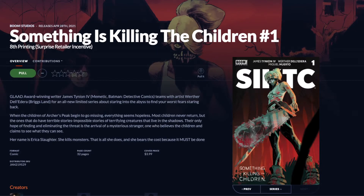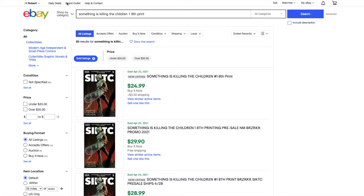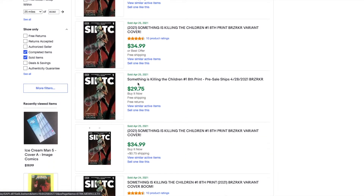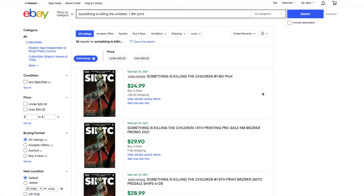The first one on the list is probably going to be the hardest one to get, and that is Something is Killing the Children number one eighth print. If we go over to eBay sold listings we can see $25, $30, going for about $30 to $35. The reason this is going for so much more is because in order to get it you had to have gotten Berserker number one and get one of those cards, then get Berserker number two, which is generally underprinted and allocated.